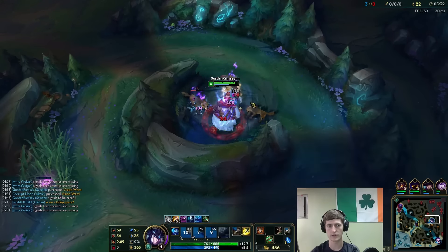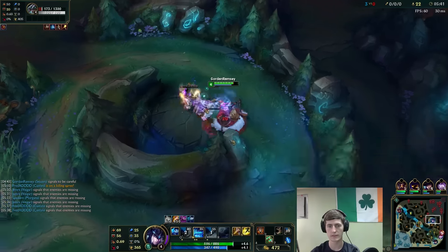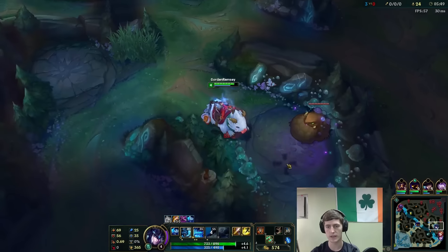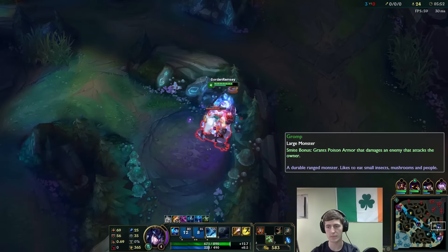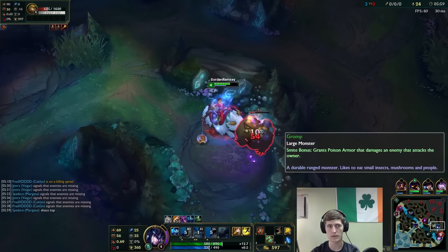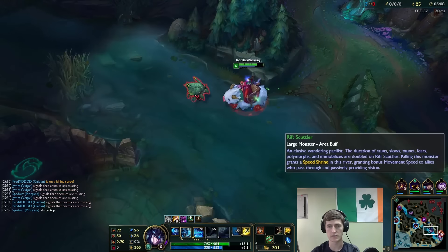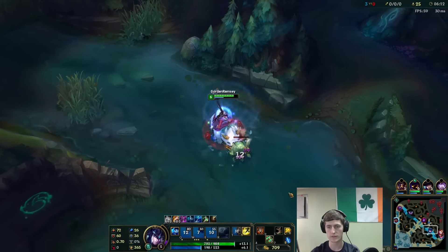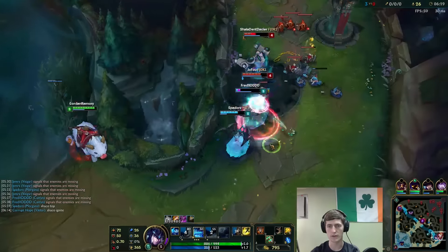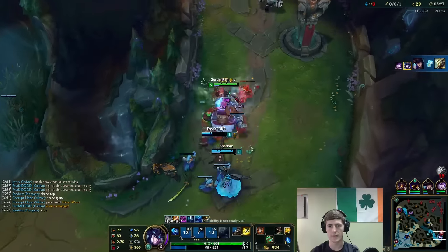Yolo-hopping this wall - these camps are up and available. We do have our flash in case Shaco comes to mess with us, but since he's dead I feel comfortable enough invading here. Got the counter-jungle twice - I've counter-jungled him now, might even go for a third. We'll pick up the Gromp as well. Shaco's apparently top, so we just got his entire jungle for free. Let's see if the bot lane wants to do anything funky - that was a beautiful Blitz grab.